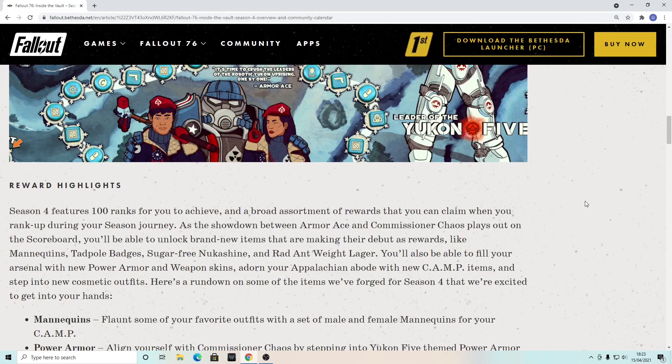So what do we have? We've got new mannequins — not a big fan — tadpole badges, which is the thing I'm happy about, sugar free Nuka Shine (going healthy), and Rad and Weight Lager, which is nice because it's hard to get. You'll also be able to fill your arsenal with new power armor weapon skins, adorn your camp with new items, and step into new cosmetic outfits.